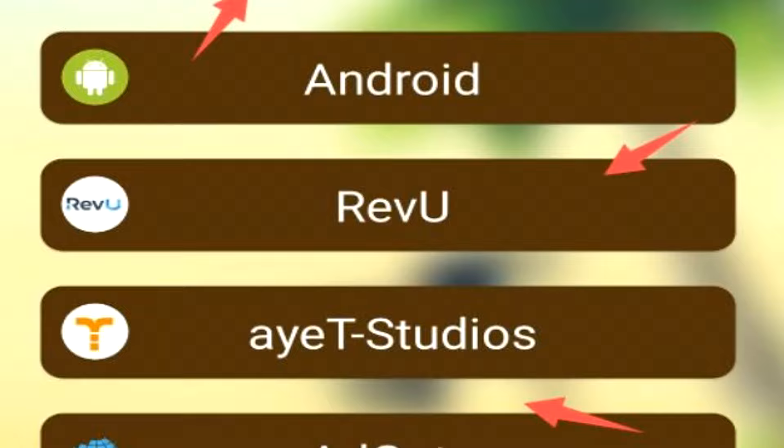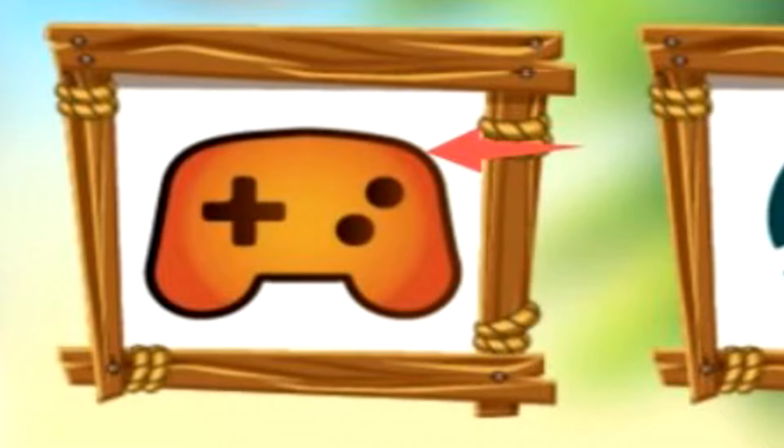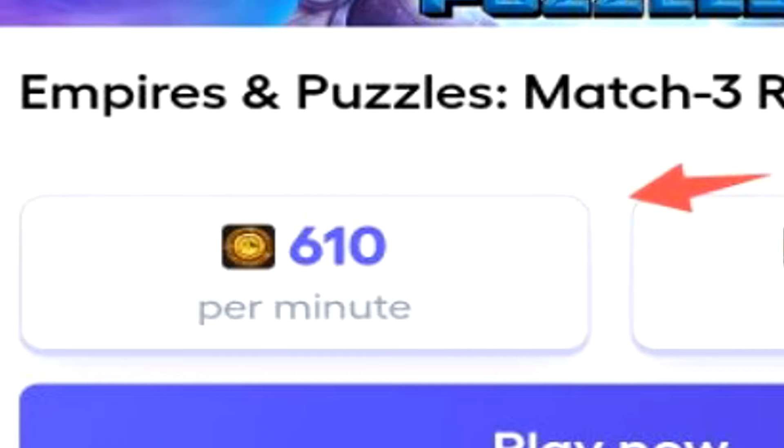Tapping on the skull with the bandana will show us even more options available to generate these coins with. We'll get into these later on, because I really want to show you the playtime rewards area. Tapping on the gold coin at the top of the screen will allow us to go to the playtime rewards area. This is where Pirate Pay really shines, everyone.